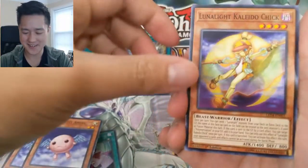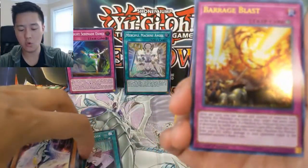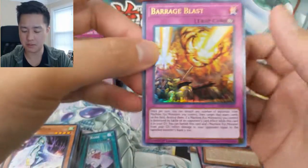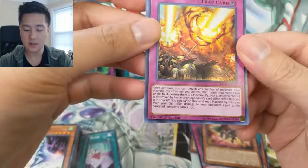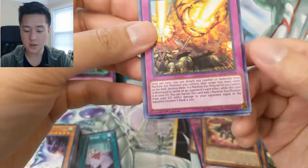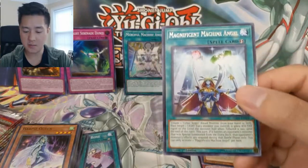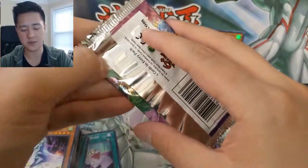This feels very silly. Kaleido Chick, Harpie Queen — oh, here's another ultra rare: Barrage Blast! Although every ultra rare we get it's like, oh, we missed that Urgent Schedule. So we have Barrage Blast, a continuous trap card, and then Magnificent Angel again, Machine Angel.